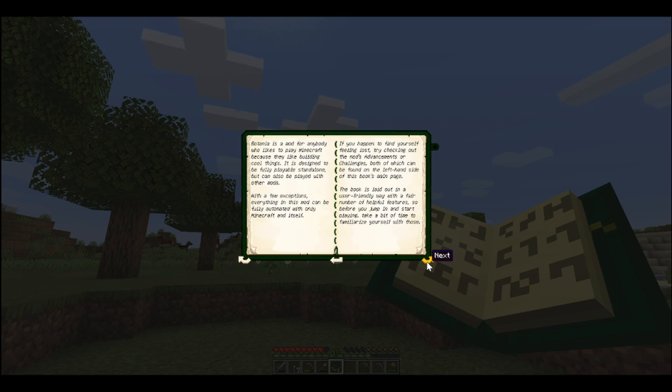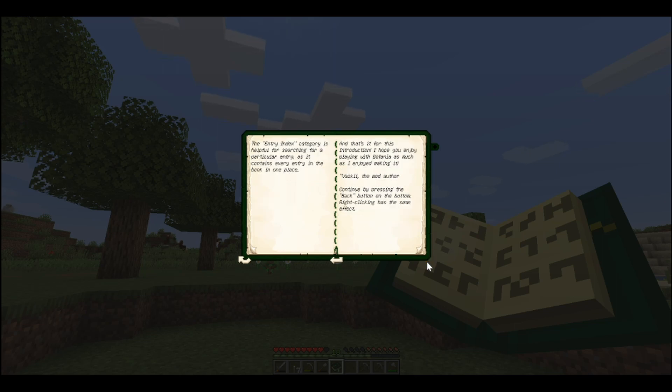It is designed to be fully playable standalone but can also be played with other mods. Everything in this mod can be fully automated with only Minecraft and itself. If you happen to find yourself feeling lost, try checking out the mod's advancements or challenges, both of which can be found on the left-hand side of this book's main page. The entry index category is helpful for searching for a particular entry. That's it for the introduction — 'I hope you enjoy playing Botania as much as I enjoyed making it.' Vaski, I think is how you pronounce the name — that is actually the mod maker. The mod pack is Teagan — Teagan made this mod pack.